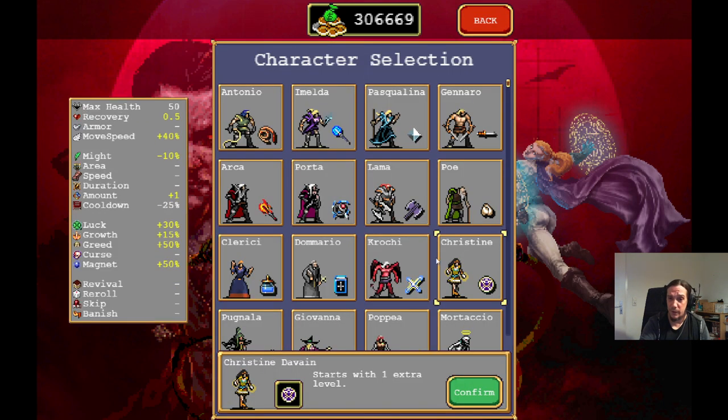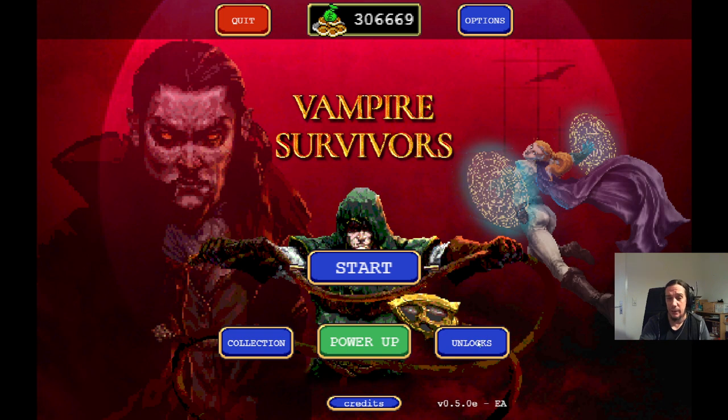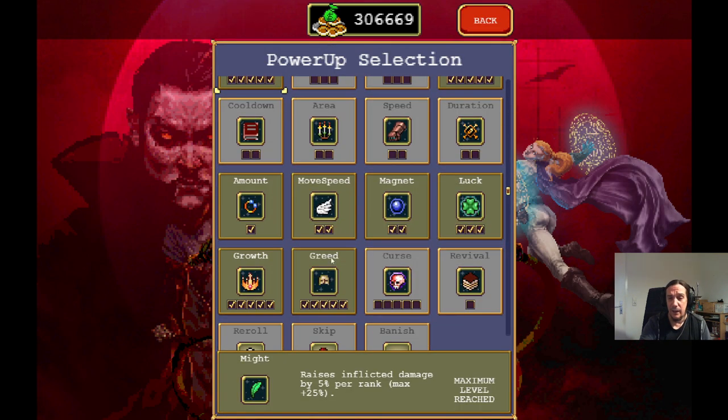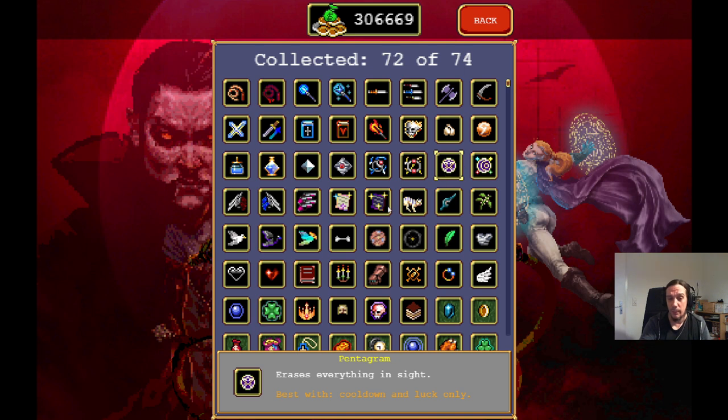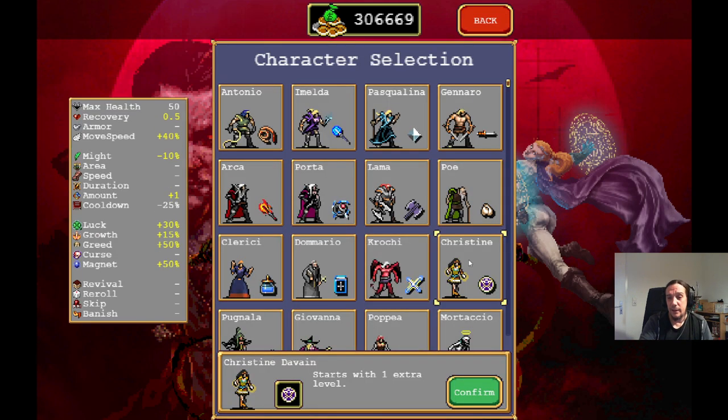I roll with these as an example of a low-budget build, mostly because recovery helps you mitigate the low HP. Might helps mitigate the low damage — this lady is not only fragile, she also deals 35% less damage, so weapons hit less hard. Luck is extremely useful due to the fact that it influences your pentagram. This is an extremely fun method of grinding gold, because once the pentagram is upgraded, it transforms from an item-destroying thing into an absolute factory of experience points.